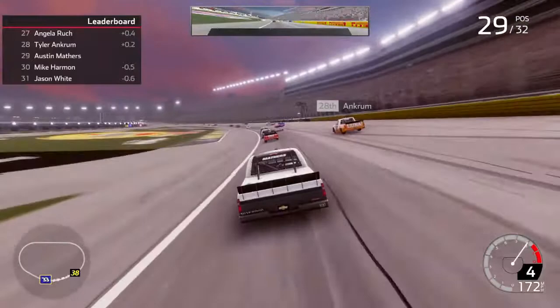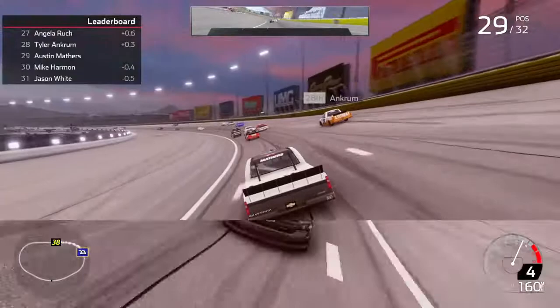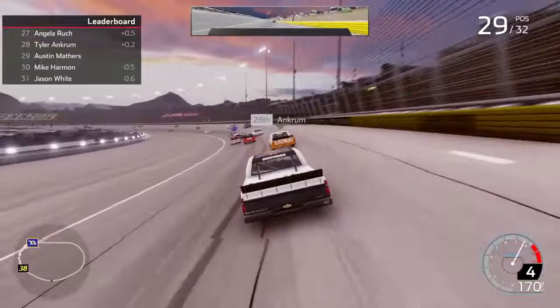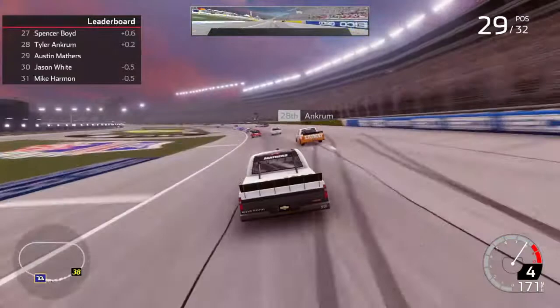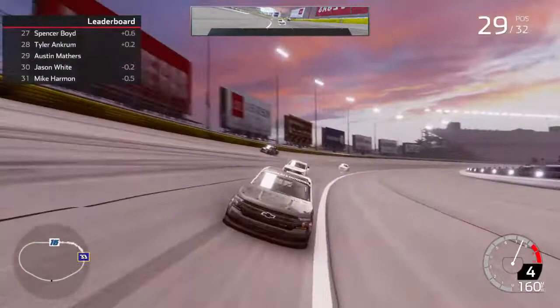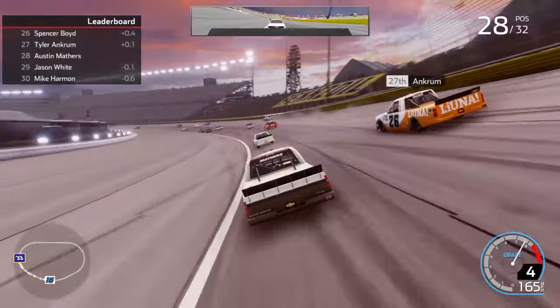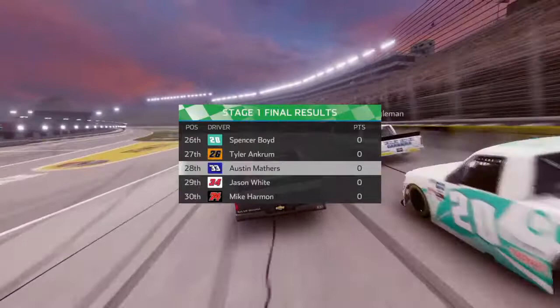Two laps to go in stage one. We still got Mike Harmon, Jason White, and Jennifer Jo Cobb behind us. We did not really have too good of a first stage — we started 25th and fell back. But 29th is still better than being 32nd. Got one to go, bring it home. We got one to the wall — Tate Fogelman who blew a tire and went straight for the wall.